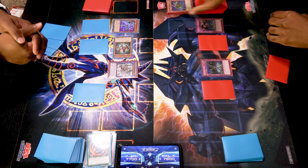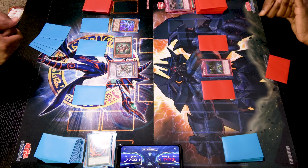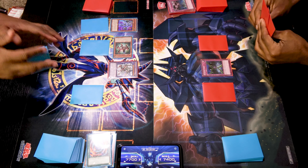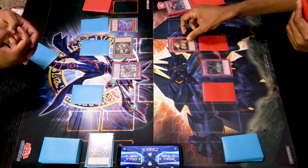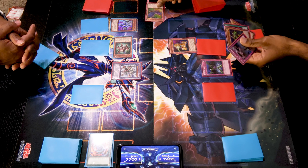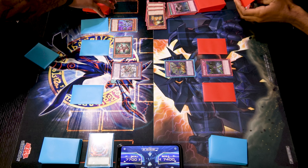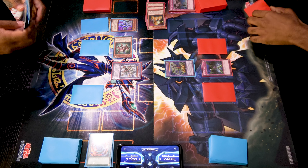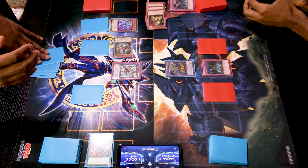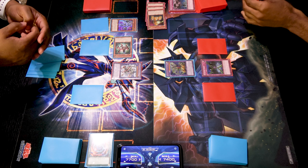I'll activate my Call to Haunted targeting B-Buster Drake. Attempt to swing 1700 into 1500. I'll activate B-Buster Drake's effect and add A: Assault Core. End turn. Draw. Normal summon A: Assault Core. Summon ABC Dragon Buster by banishing A, B, and C. ABC Dragon Buster lets me discard a card during either player's turn to target a card on the field and banish it, and I can also tribute it in your turn to summon my banished guys back.